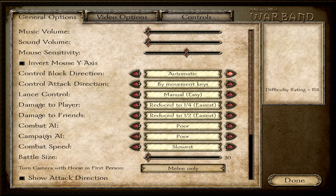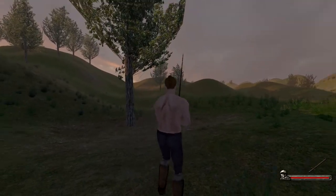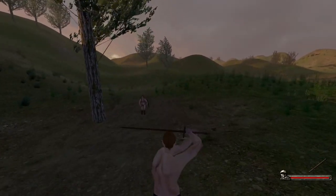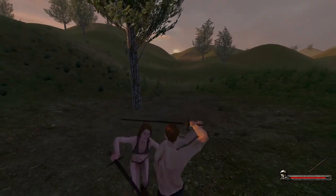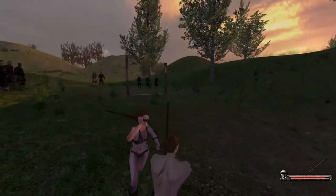If I use the option by movement, the direction I move with WASD will determine how I deflect. I move up and I block up. I move backwards, I move sideways.